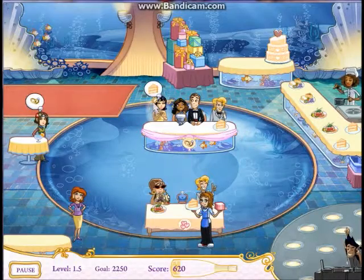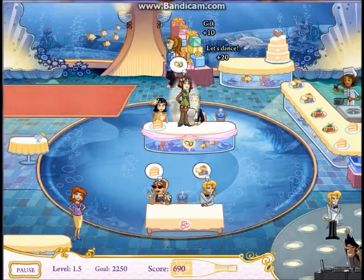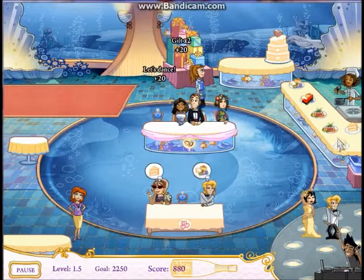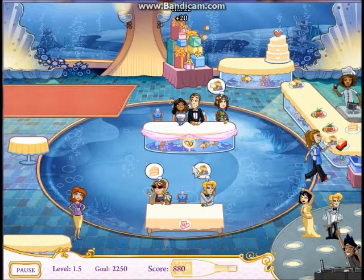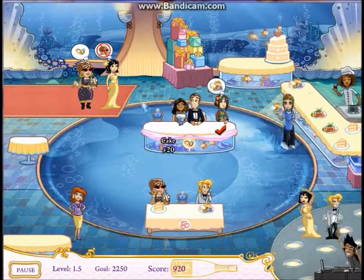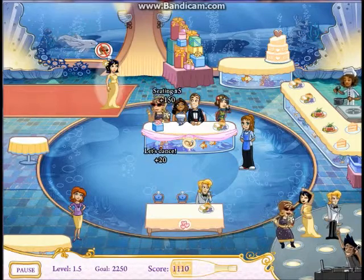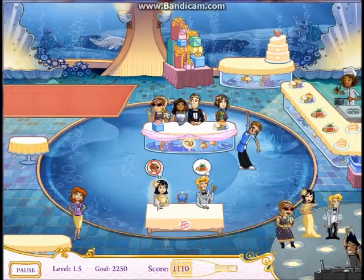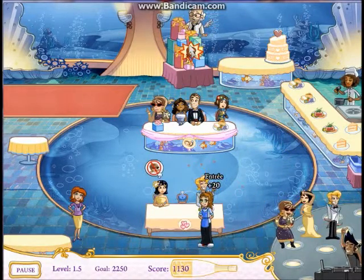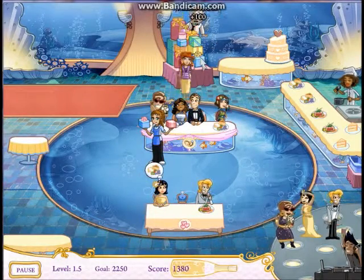There's cake and a present - we'll give her the cake and take the present up there. A seat freed up so we'll place her there. Grab her present, get an appetizer and a dessert, and it looks like we need another appetizer, so we'll give it to them. She wants to be seated at the ring table so we'll put her there, and she doesn't want to be seated next to grandma so we'll put her there.